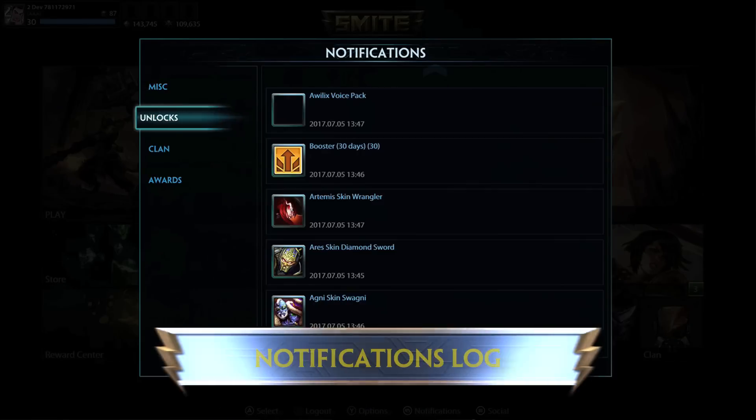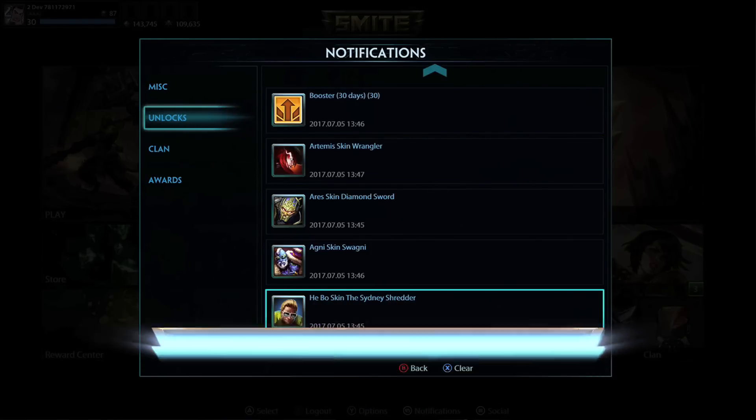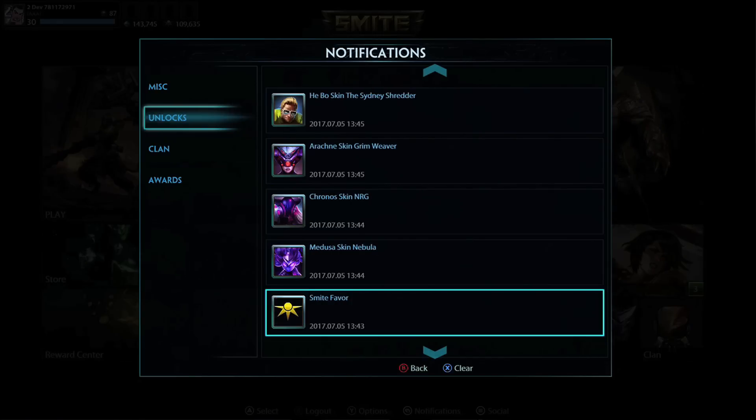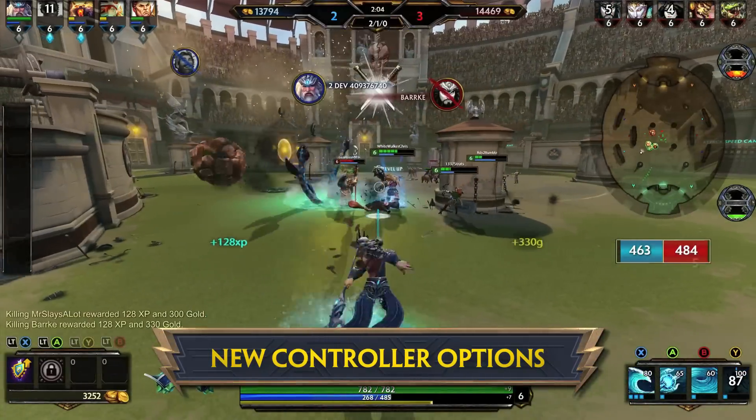We're rolling out the Notifications Log feature for console players. This is a long-awaited feature that will allow players to see changes during their play session, such as acquisitions, achievements, and clan-related items.